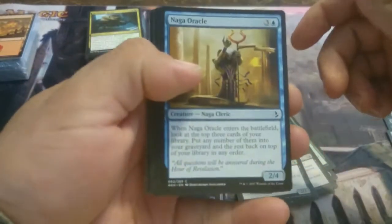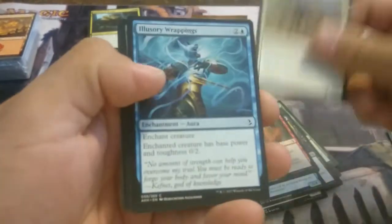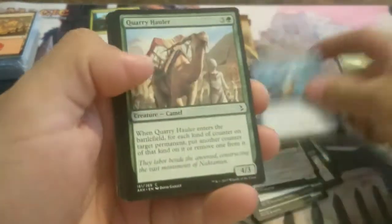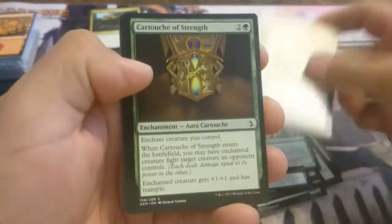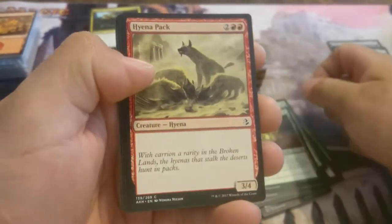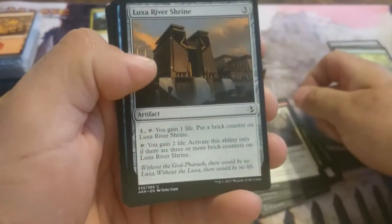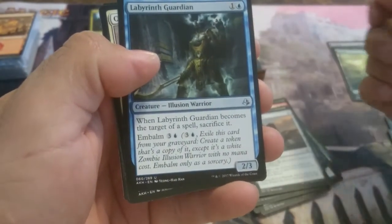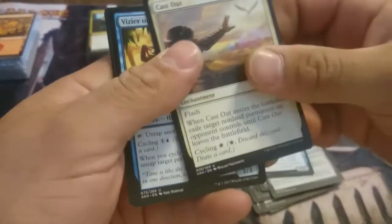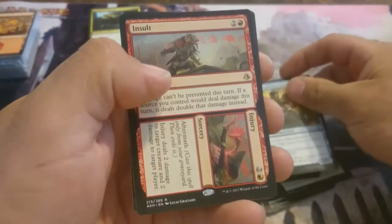Okay, pack number seven. We have Naga Oracle, Tormenting Voice, Supply Caravan, Illusory Wrappings, Quarry Hauler, Scarab Feast, Cartouche of Strength, Hyena Pack, Impeccable Timing, Luxa River Shrine. The first uncommon for this pack: Labyrinth Guardian, Cast Out, Vizier of Tumbling Sands. And the rare for this pack: Insult to Injury.